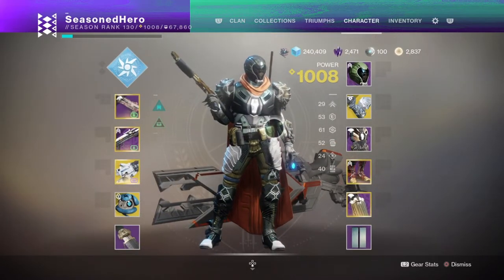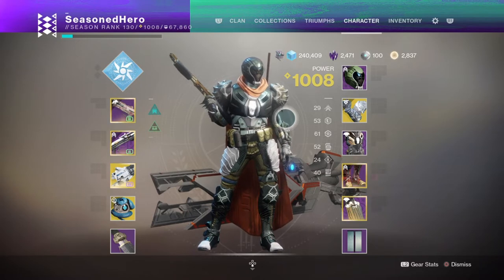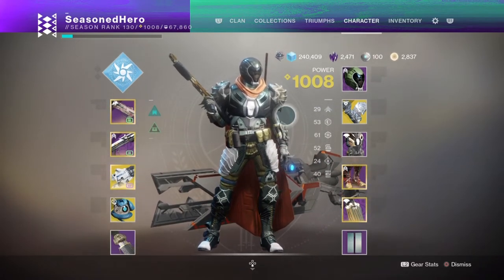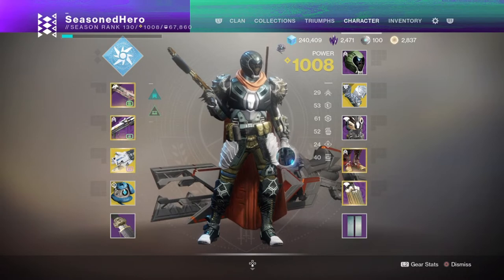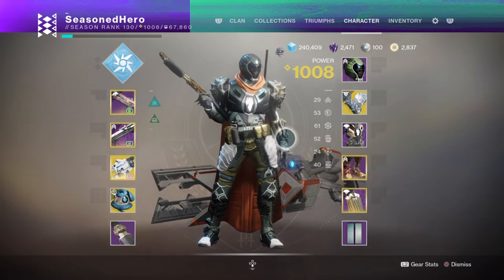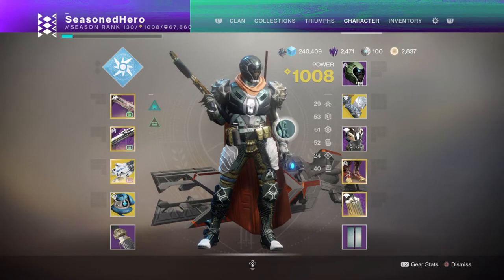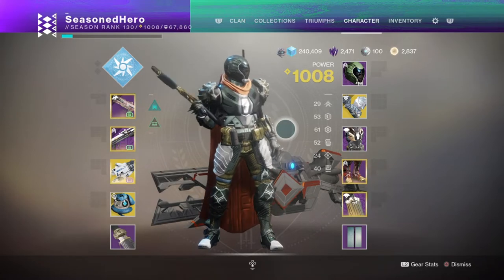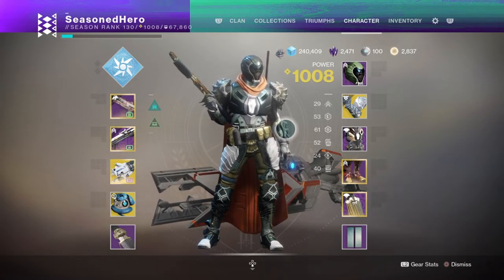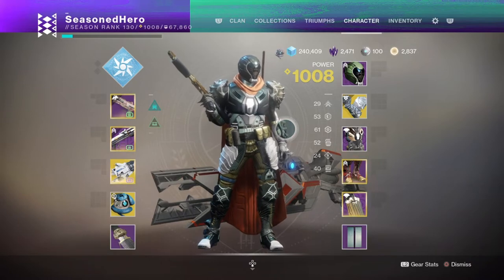For stats, we have resilience at around 50 — maybe 40 if you're confident you can survive with the extra 10 points placed elsewhere. Recovery is at 61 to help us regain health quickly, but this is flexible; that extra 10 from recovery can be placed into mobility, strength, or intelligence instead, as these stats still play a major role in our abilities and subclass perks. We then have Discipline at 50 for a sweet spot in grenade regeneration. Mobility, strength, and intelligence are all lower at the moment as they are covered by our mods and perks, though any leftover points should go into intelligence or strength as those make the most difference.